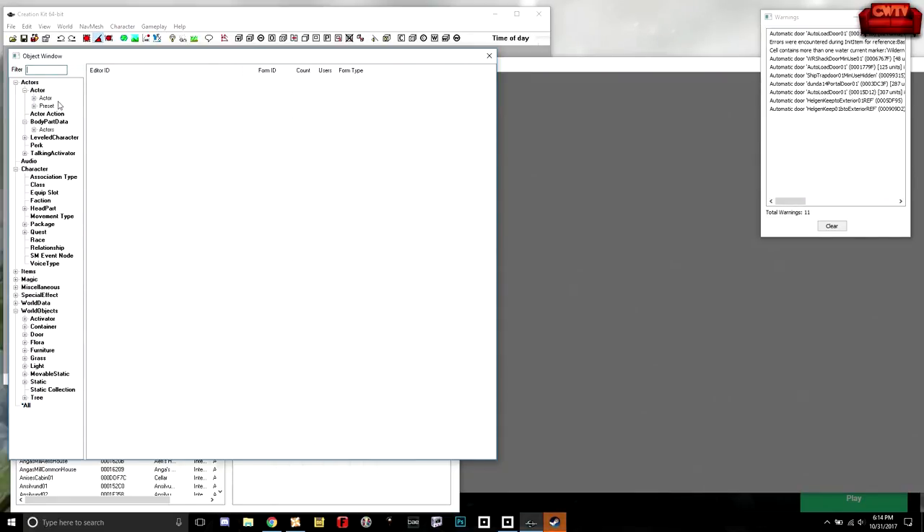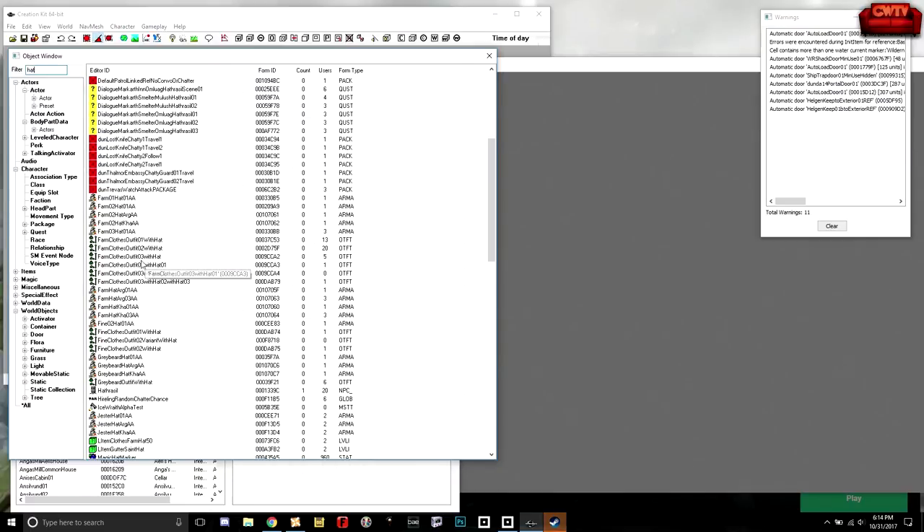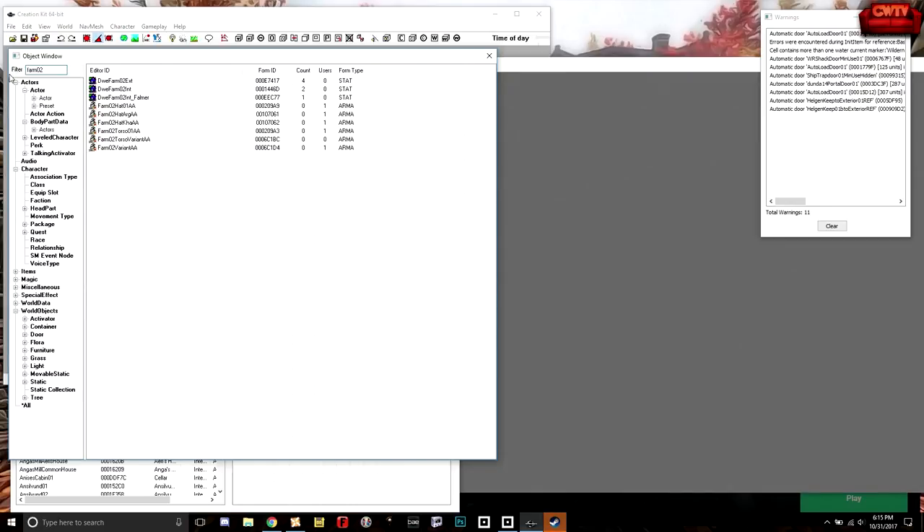What I usually do is start by clicking All and just type in 'hat'. We get a bunch of matches. Based on our previous work we already have some clues — there was a farm01 and a farm02. I'm going to look for farm02, which I think was actually the hat we ended up using.